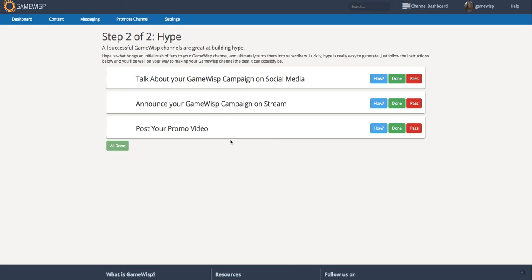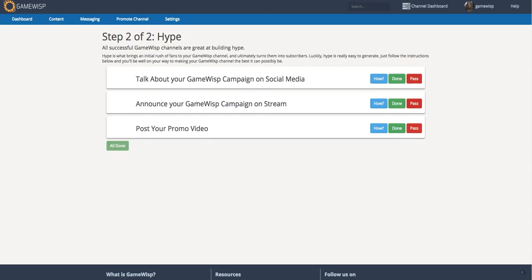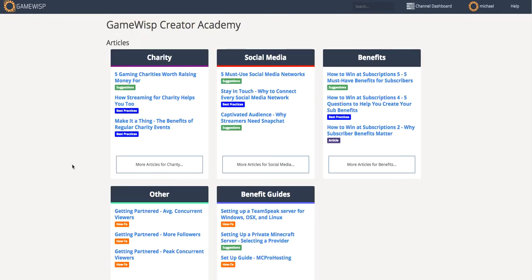The hype tasks work just like the setup tasks — the only difference is these are focused on building up hype and awareness of your GameWisp channel. Going back to the promote channel page, I can go to the Academy, which shows some basic articles on how to be successful. You can check these out at GameWisp.com/Academy and you can also get to them from the promote page.